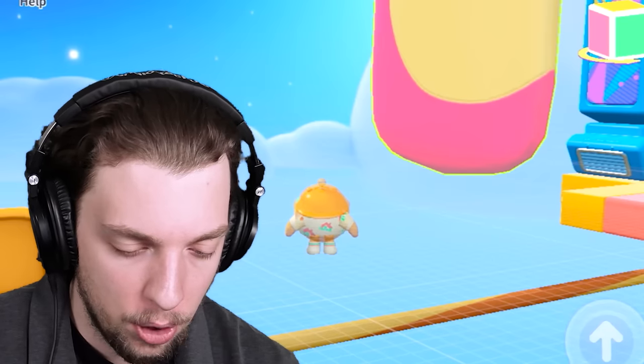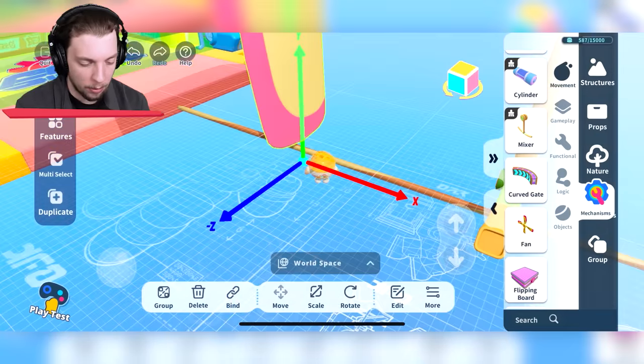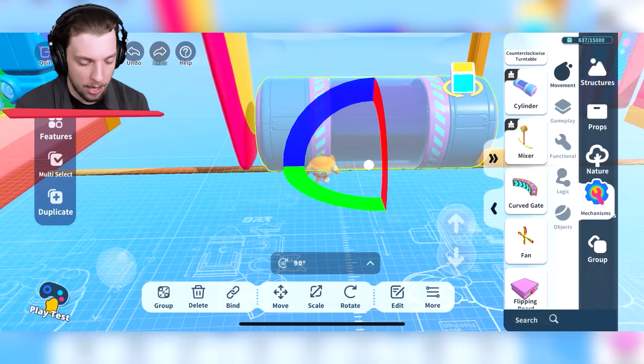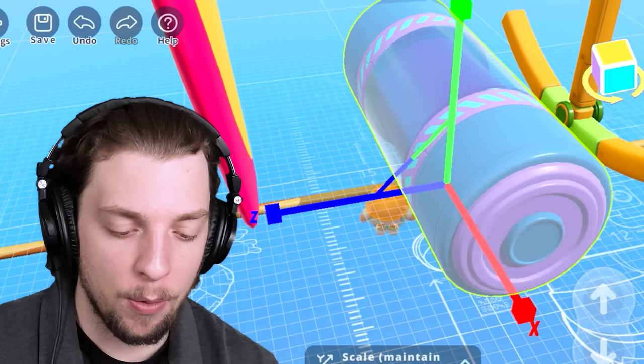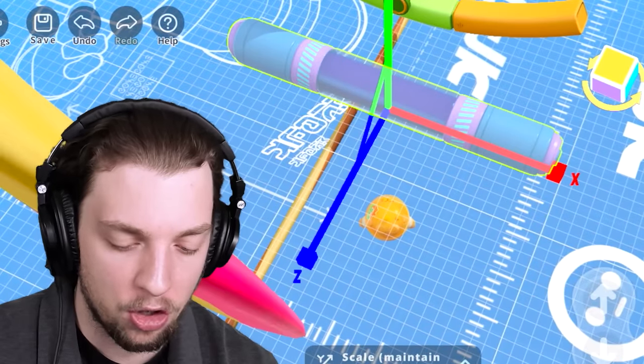Does it blow you off? Because if so, that might be a bit too difficult. What else can we put on there? A cylinder — okay, that might be a bit too big, but we can make it work. We're going to go like that and then scale it down so it's something you have to jump over.